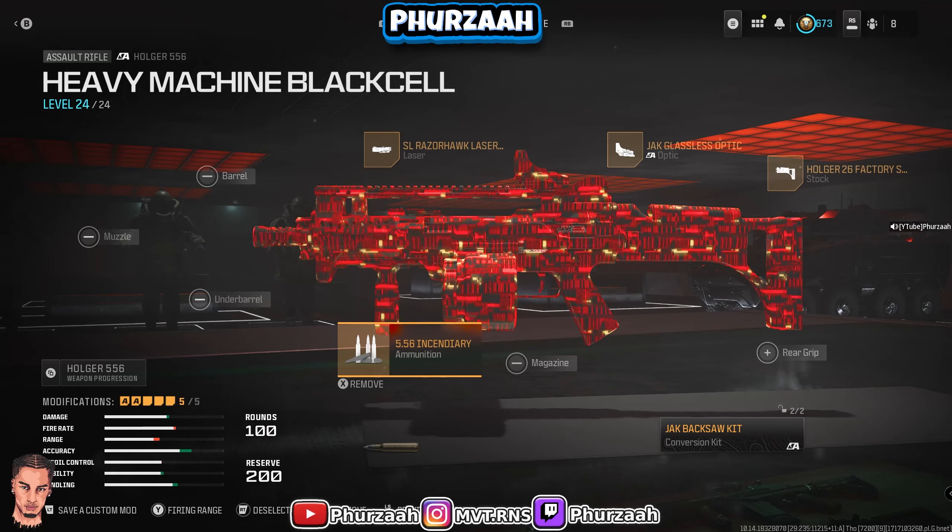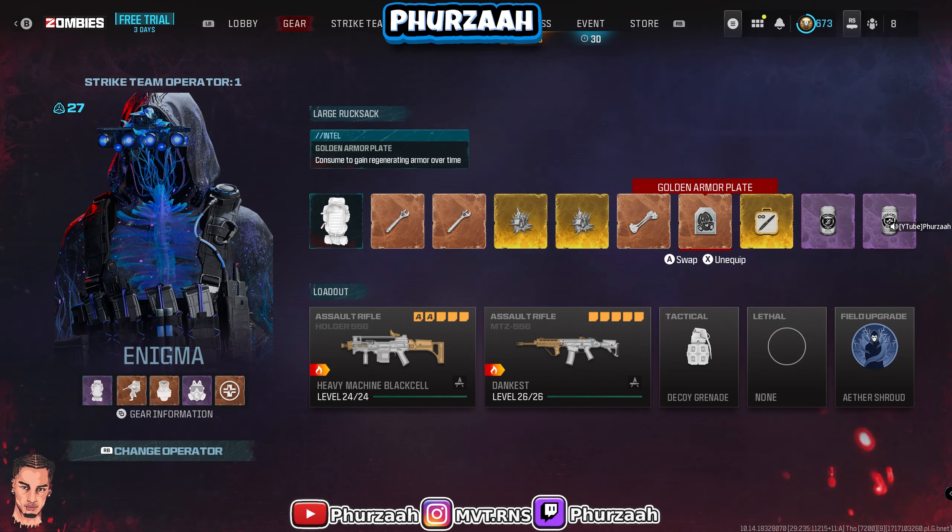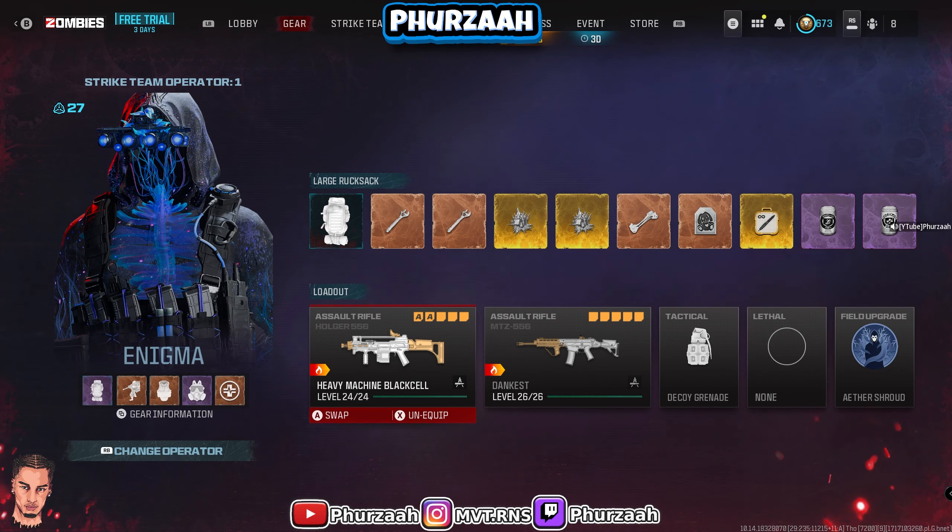The attachment I'm referring to is the Incendiary Rounds, and apparently once you throw them on any weapon it turns that weapon into an absolute beast. As you guys can see, the Incendiary Rounds is an ammunition mod for the weapon, and you can throw these rounds on a lot of the ARs and LMGs in this game.